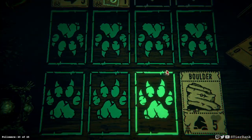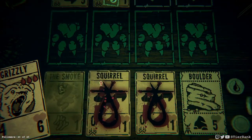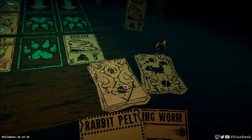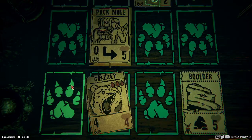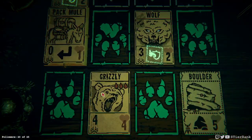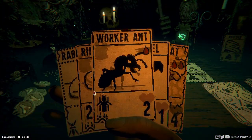We could get our Grizzly on the board and have it take out the pack mule or the coyote — I think I will go for that actually. Grizzly should take out that whole column as a matter of fact. I think it'll mostly take out the pack mule too. We've got a pack rat or we could get a worker ant down. We are a little bit nervous with the wolves getting too strong here.